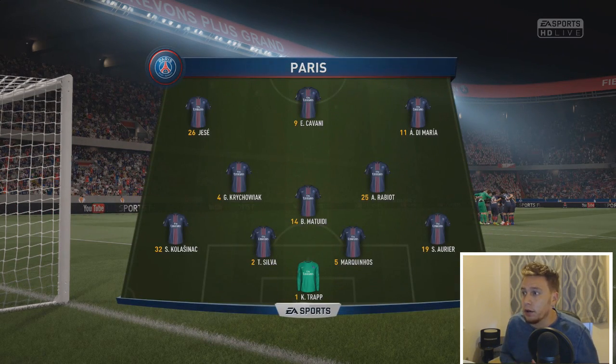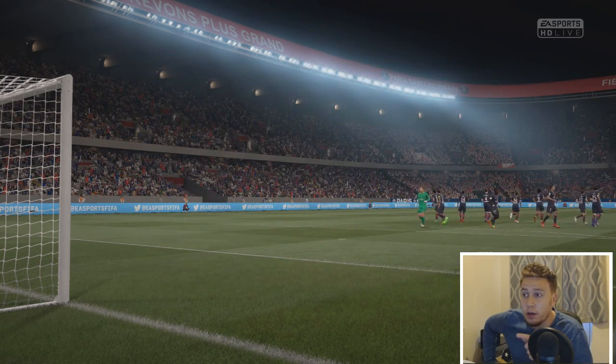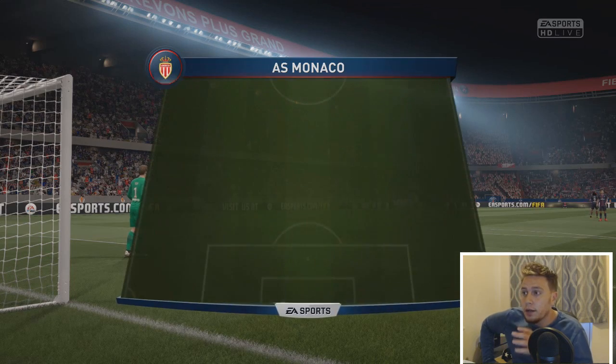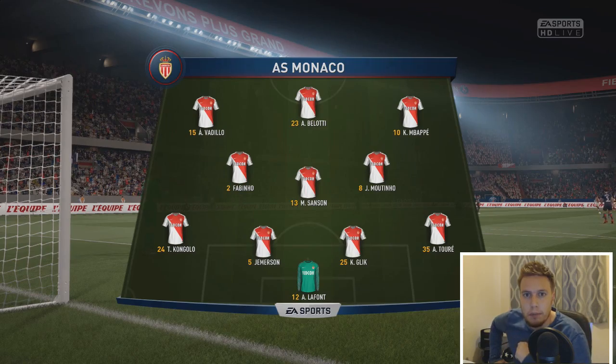They're going to be playing a 4-3-3. They've got Cavani, Di Maria and Hesse Rodriguez up front — Hesse, who's obviously gone to Stoke on loan in real life, done bits at the weekend. I am sticking — it's a bold move away to PSG with the 4-3-3 formation, but if we win this, we go top.